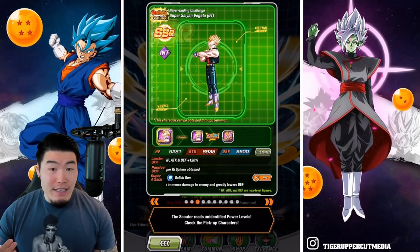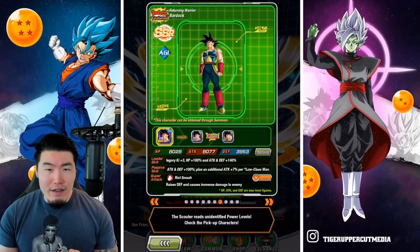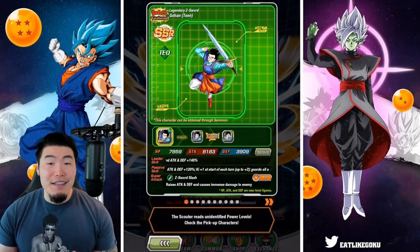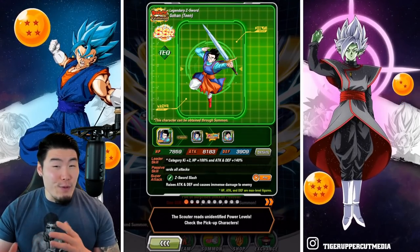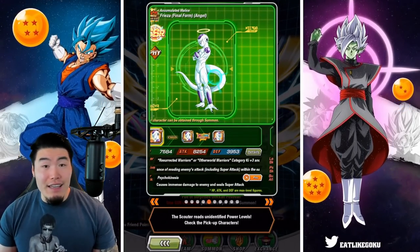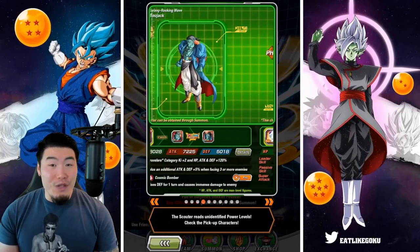As expected, these are all among the best TURs in the entire game right now. You could argue that outside of Bardock and maybe Beerus, the rest of the units on this banner are in the top 10 of the best TURs available right now. The point is, they're all really, really good.